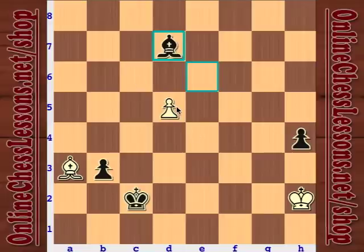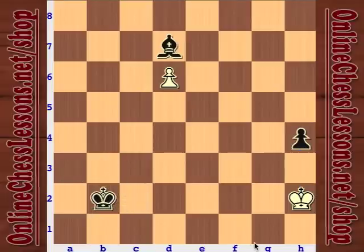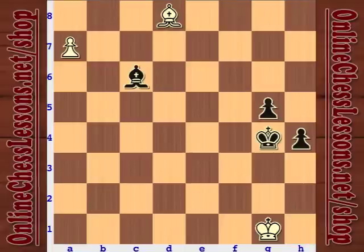After d6, there's no way for white's king to go after the pawn. We simply play b2, white has to sacrifice the bishop, and because the queening square for the h-pawn on h1 is on the same color as our bishop — both on light squares — black will be able to win this position.